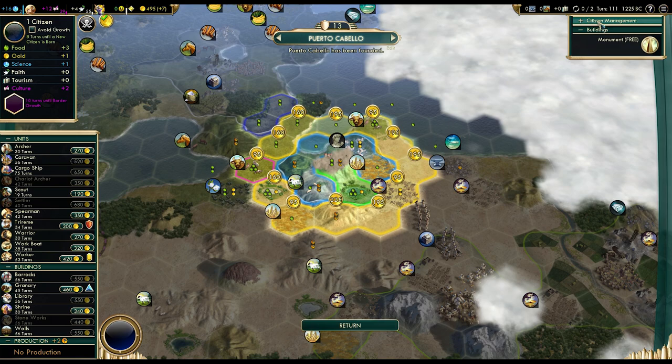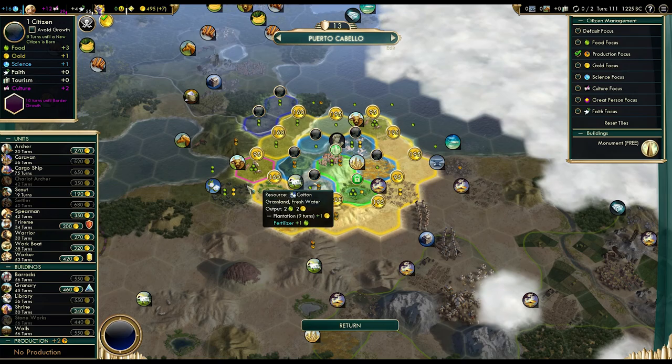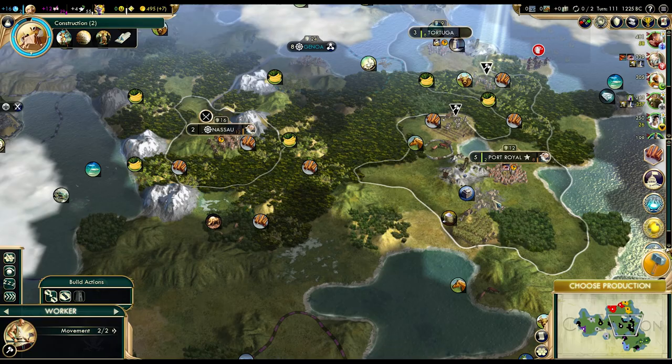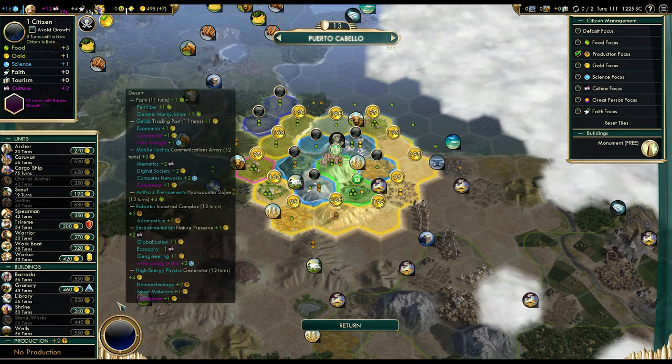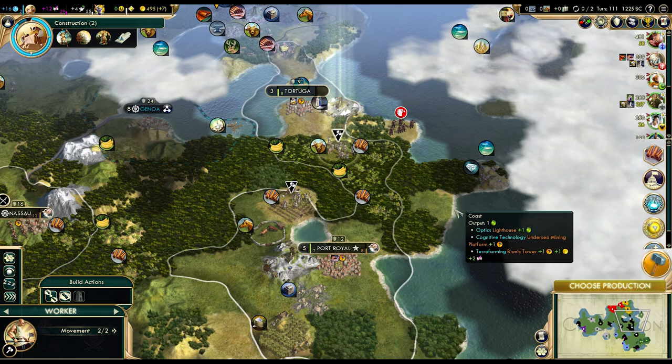Puerto Cabello! We will work the oasis and start the library. I could buy the library, but then I'll have to wait a bit longer for the settler. It might be worth doing — how long do we have to wait? We'll finish construction, then I think it's time to get philosophy — 22 turns. I think it will be better to just buy a library in this city; we can build something else instead, like the shrine.